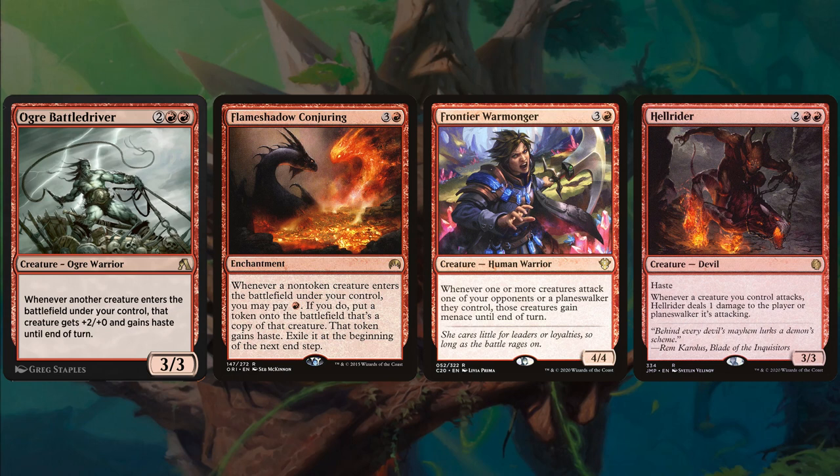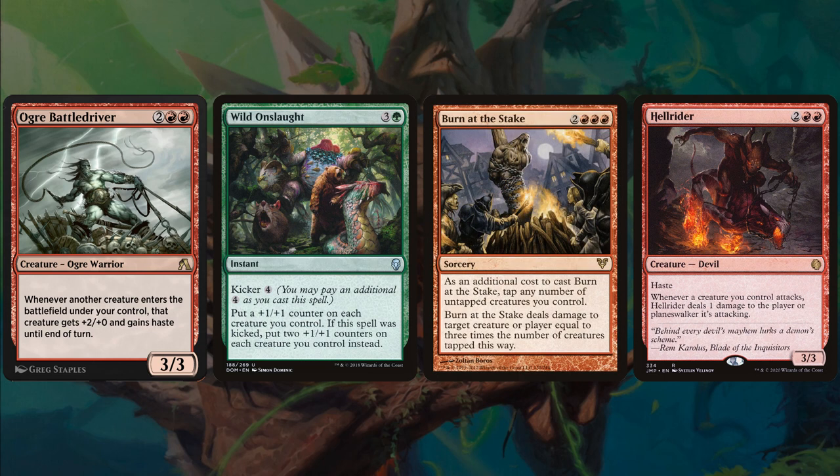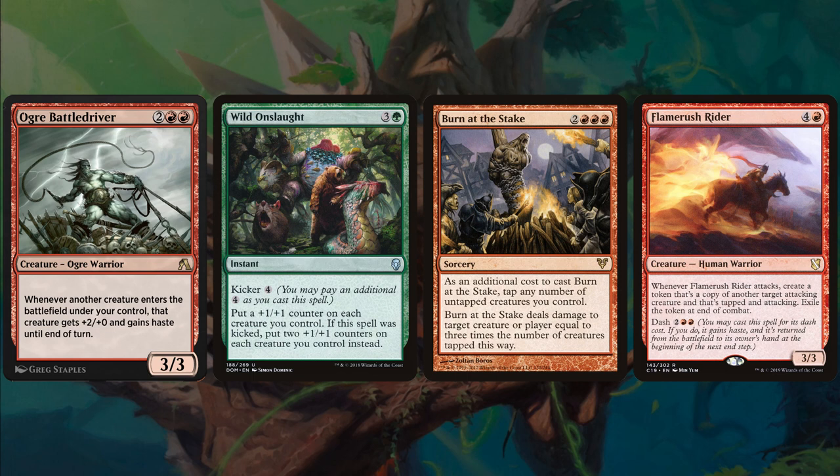Voracious Gull — er, Vulgar Battle Driver, 4 mana — whenever another creature enters the battlefield under your control, that creature gets +2/+0 and gains haste until end of turn. So if this is out before you cast your commander, that could be around 26 damage between your landfall, the buff to the board, and all your tokens. Wild Onslaught, 4-mana instant with kicker 4 — put a +1/+1 counter on each creature you control; if kicked, put 2 +1/+1 counters instead. Burn at the Stake, 2 red red red sorcery — tap any number of untapped creatures you control; Burn at the Stake deals damage equal to 3 times the number tapped to target creature or player. If you cast your commander then Burn at the Stake, that's a minimum of around 21 damage. Flamerush Rider, 5 mana — whenever it attacks, create a tapped attacking token that's a copy of another target attacking creature, exile the token at end of combat, and it has dash 4.